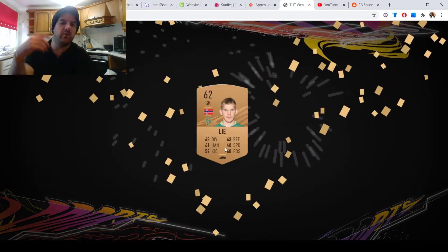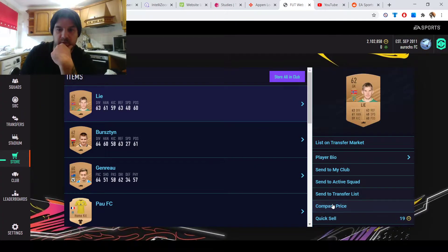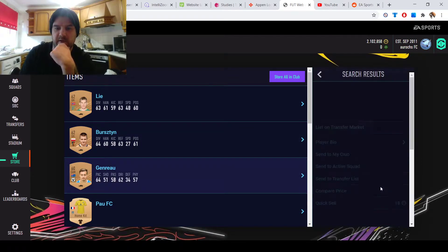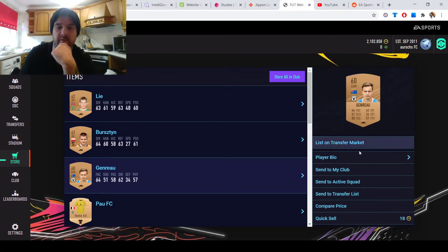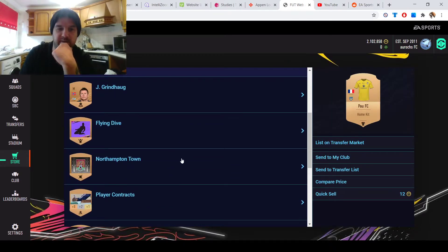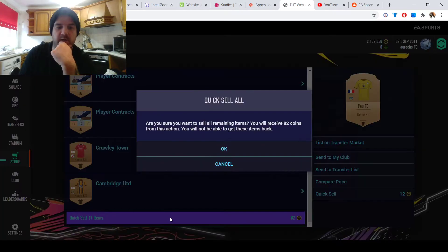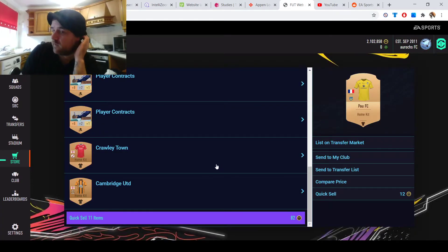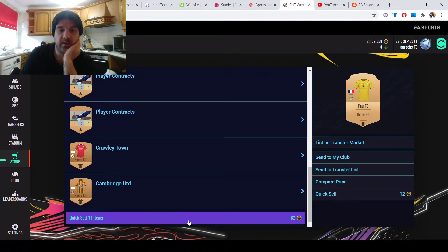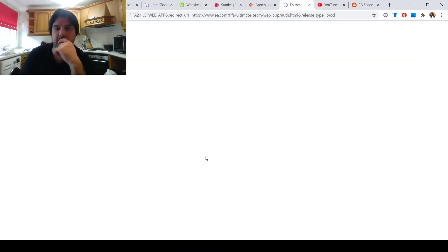I'll do a couple more packs. This guy will sell. There's nothing more wounding than a pack full of keepers that just won't sell. For your contracts — you'll probably have thousands of them — just keep the bronze ones and sell all your gold ones at 200 buy-it-now. You might have to apply two contracts instead of one, but it's just coins and that's one of the goals.